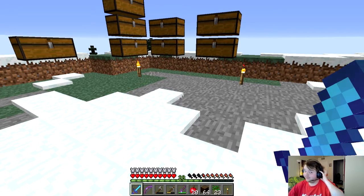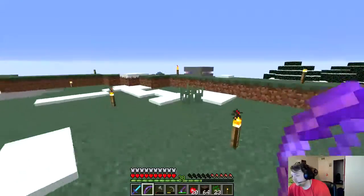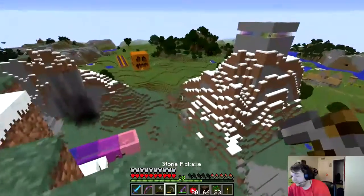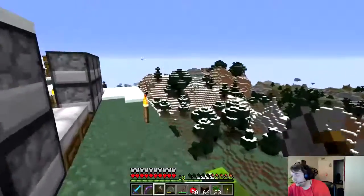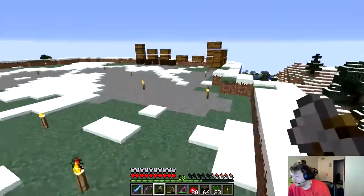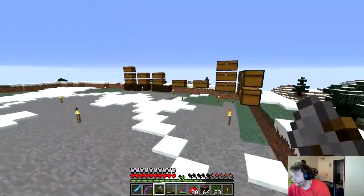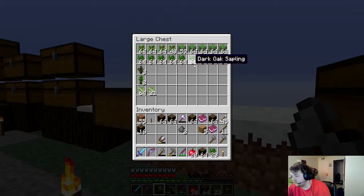I can't believe I'm playing this game right now, because I haven't played it in a long time, but we're playing Minecraft. I remember the last thing that I said was that I was going to build something. I can't remember if I said what I was going to build, but pretty sure what I wanted to do was birch. It was a birch tree, because if you come over here into my tree chest, I've got a bunch of birch saplings, so I'm assuming that that's what it was.